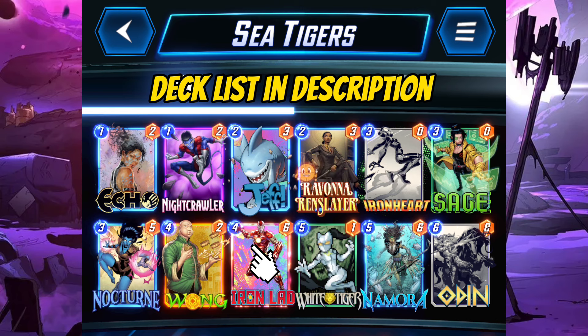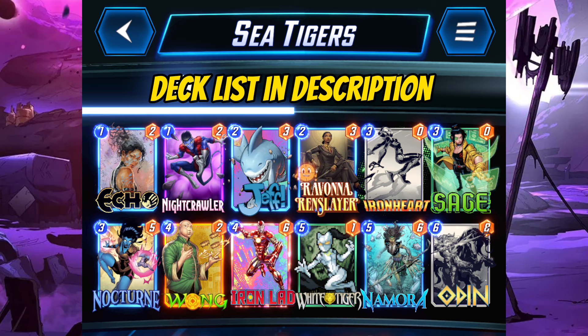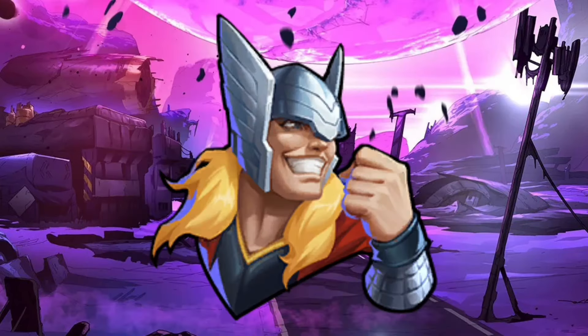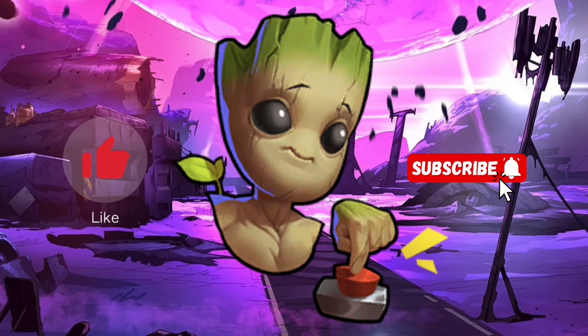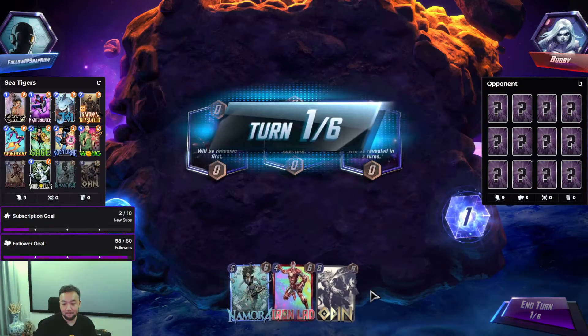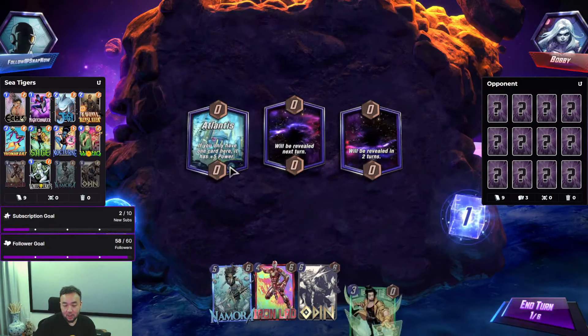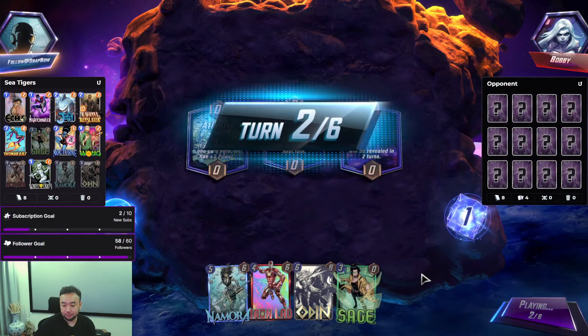For replacement, we can sub out Echo for Armor if we need protection. Nocturne can be replaced by Captain Marvel. Overall, this deck can generate some crazy power with its combos. But the downside is also pretty obvious when opponents have Shang-Chi and Shadow King in their decks. It might not be the most competitive deck in the meta, but this fun deck can definitely surprise opponents to steal some games from time to time.